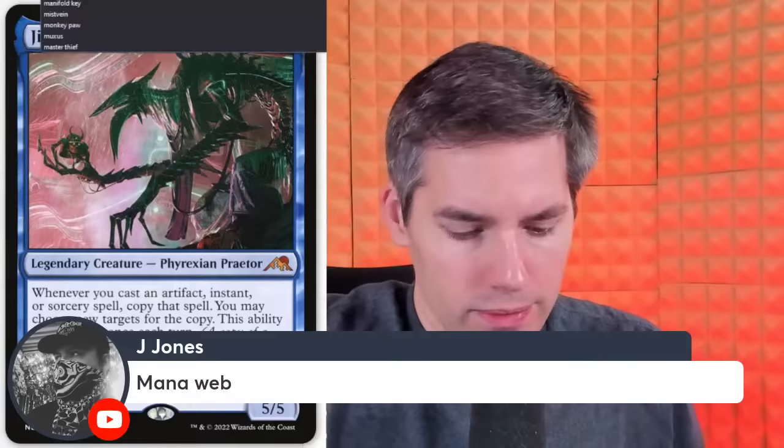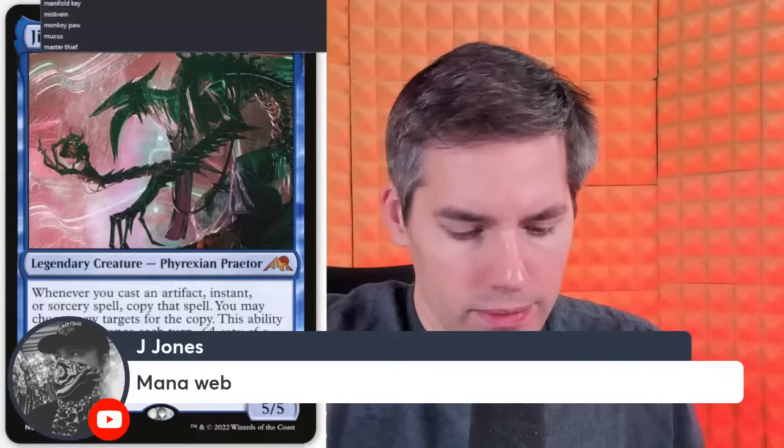Jay Jones with Mana Web — a 3-mana artifact. Whenever a land target opponent controls is tapped for mana, tap all lands they control that can produce any type of mana that land can produce. I guess it works, especially if they're quite mono-colored. They'll be tapping out every single turn.